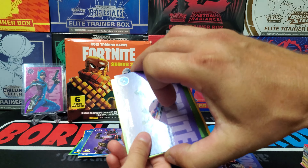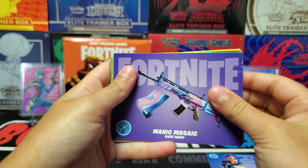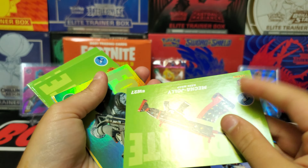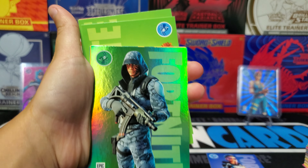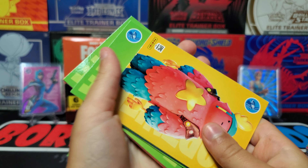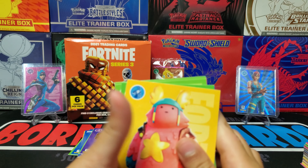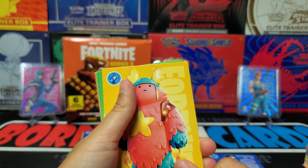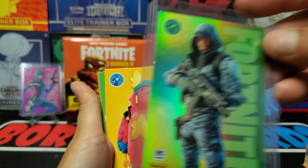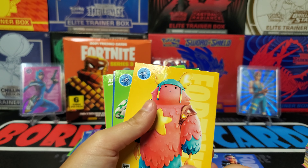We got like two more stacks to go through, and then we're going to get to see our Cracked Ice. Ooh, yes! We got a shiny one. Yes! Shiny! Here, let me see it real quick. We'll put it in a hard case so it protects it. This guy's name is Chill Out. Okay, we should chill out then. That's a cool looking card. I like the shine on there.